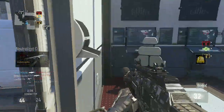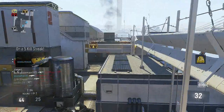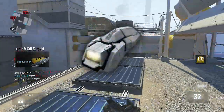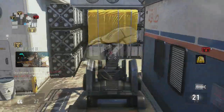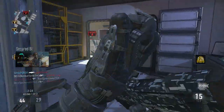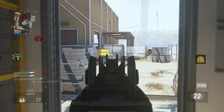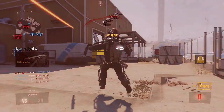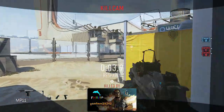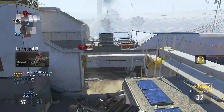Ladies and gentlemen, the number one perk in Call of Duty: Advanced Warfare is Blast Suppressor. The reason being is that with how much you use your exo abilities — the dashing, the double jumps — whenever you do that it puts a little dot on the radar right where you are, so all the enemies know your position. But the perk Blast Suppressor actually gets rid of that dot. If you combine this perk with something like a suppressor and Low Profile, you can literally be a ninja.